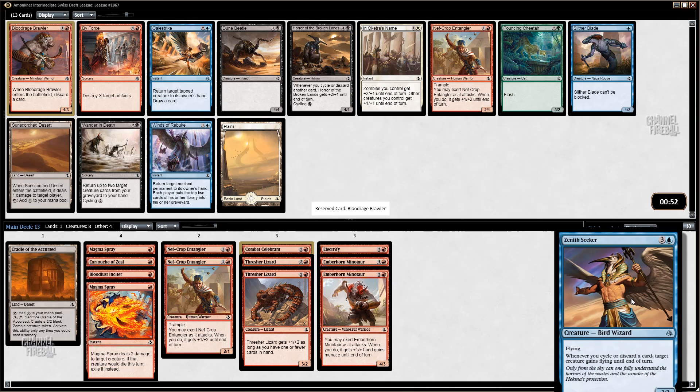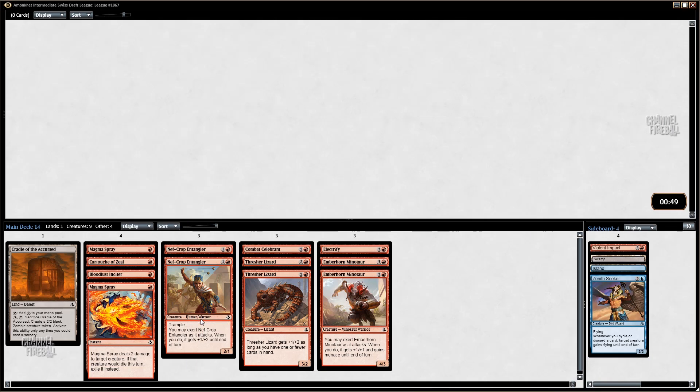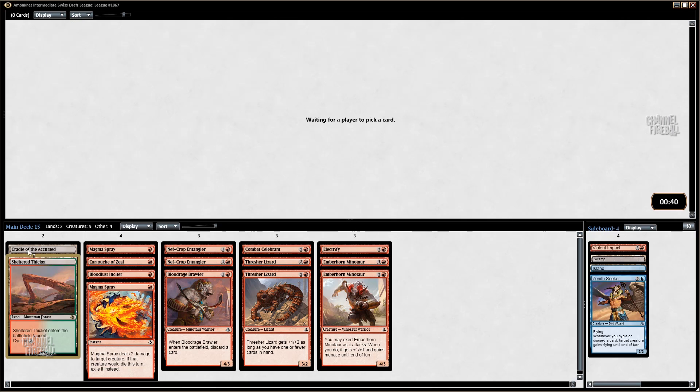I'm moving the Xena Seeker to the sideboard for now — there's a chance it makes our deck, but I don't think we need it yet. No real red cards here. We could take Grasping Dunes, but I think taking a Cycling Land is kind of awesome. If we can just cycle once we hit four mana and never need another land, a non-color Cycling Land is pretty fantastic. And if I happen to splash green, that's upside.